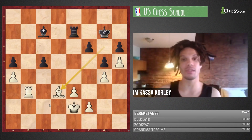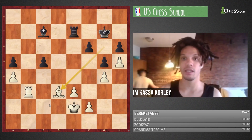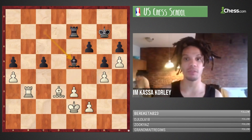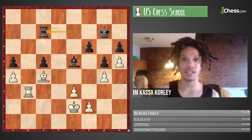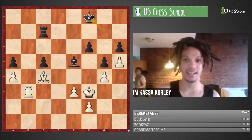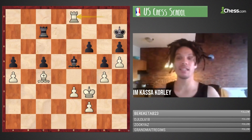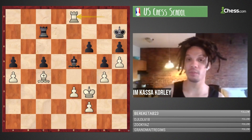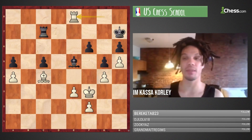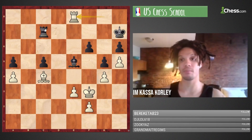The bigger point is that black still doesn't have real activity, so you can afford to be patient. After Bishop D3, there was Bishop E5, then Bishop C4. Looking a few moves further: Rook C7, King F3, King F8, Rook B8 check, King G7, Rook G8 check, King H7, and Rook E8. In just five or six moves the difference is dramatic. Instead of putting the King on C4, we put the Bishop on C4, and there was no way for Black to get counterplay. We really twisted Black's pieces into a pretzel.